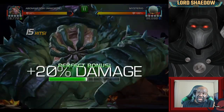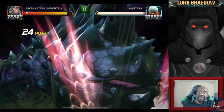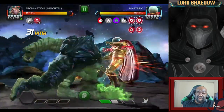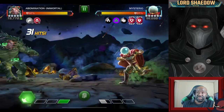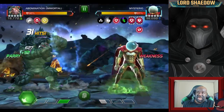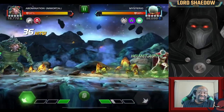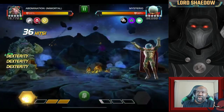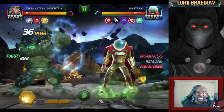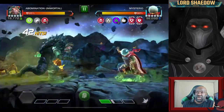The nice thing about Immortal Abomination is that when Mysterio hits into my block, it puts weakness on him, which reduces the damage. We got to Special 3 and fired it off. Now the game plan is to bait out more specials to get to Special 2. We want to keep baiting out Special 1s — I was getting hit a lot because I kept looking up at his buffs to see what phase he was in, not watching him, and he'd do a quick heavy.